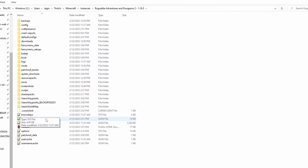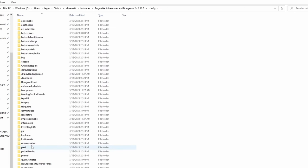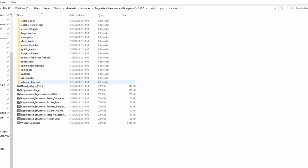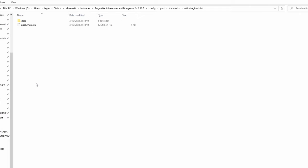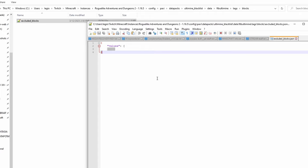This will open up your folders in Windows. Come over to your config at the top, come down to Paxi — P-A-X-I — open up the data packs folder, come down to where it says Ultimine Blacklist, click on data > ftb > multimine > tags > blocks, and then find the file called 'excluded blocks'.